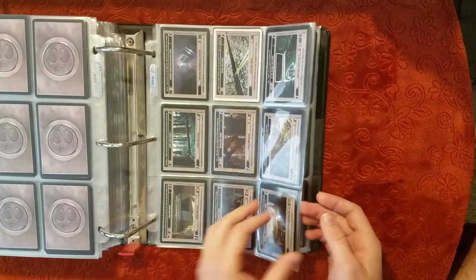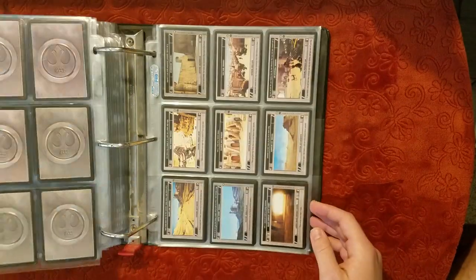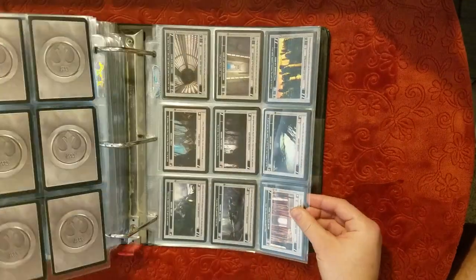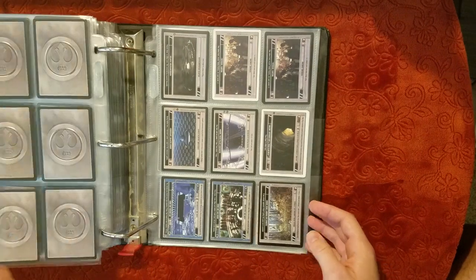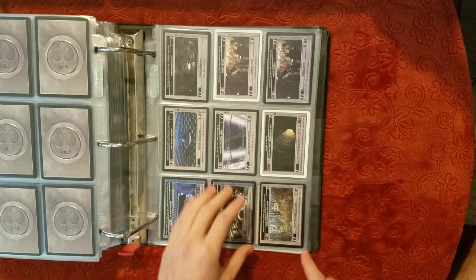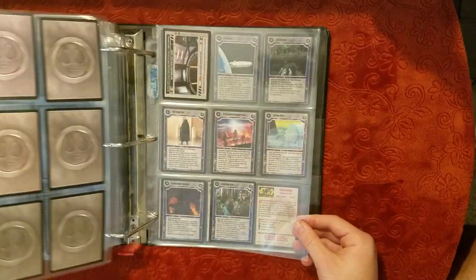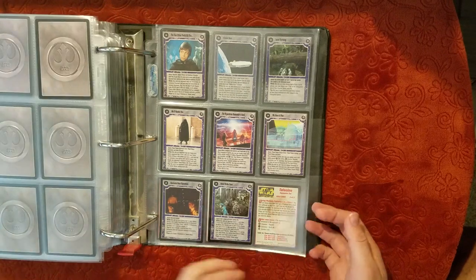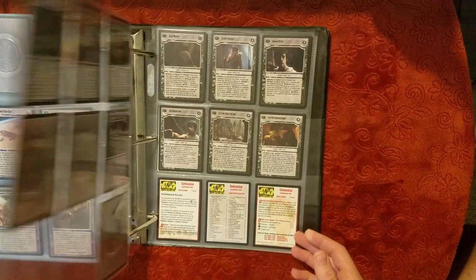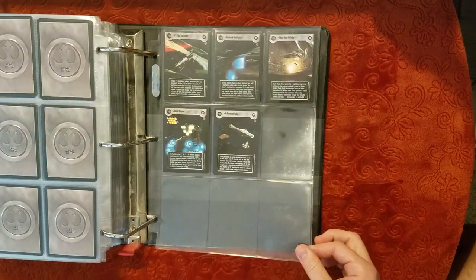There you have them for the Death Star Sights. On to Tatooine — of course the Generics, Cloud City. There's a Hologame board. Nice — Endor Rebel Landing Sight. That card's 15 plus right now. Some good objectives too. And Jedi Tests — don't forget Jedi Tests for the light side. And here's some Admiral's Orders. So that's another good binder.